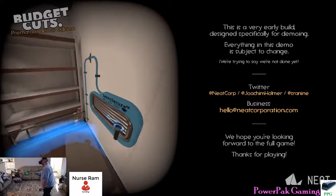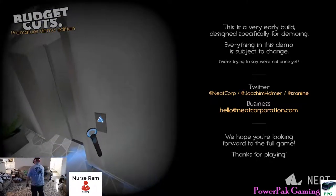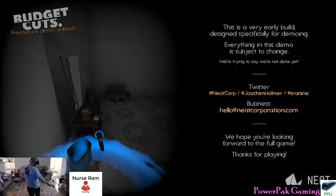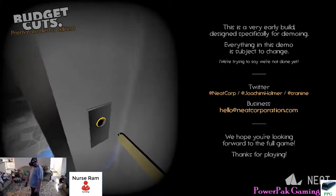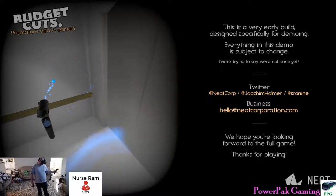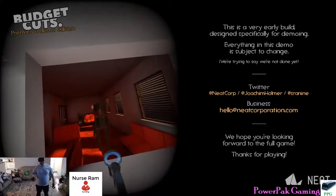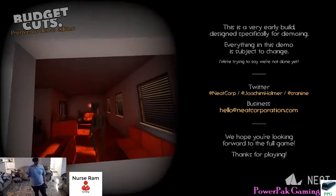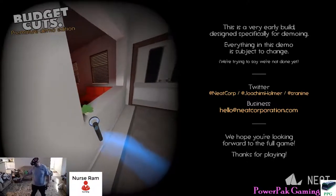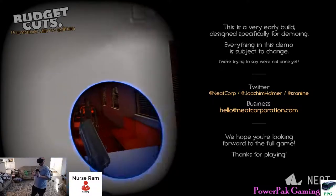Now we're going to go through this little area here. You can throw the ball and look and see in there — nothing's in here. I forgot to tell you, this place is guarded by deadly robots. No one told me anything about deadly robots — I just have to know already. That's a robot right there. Most of the time they will either patrol or they will stand and kind of look around.